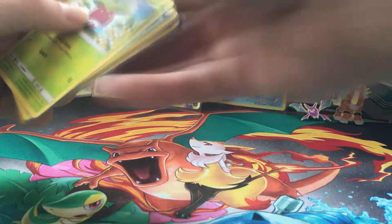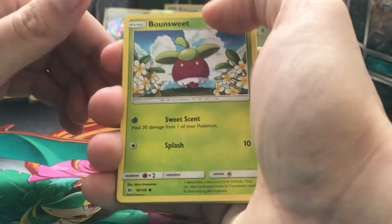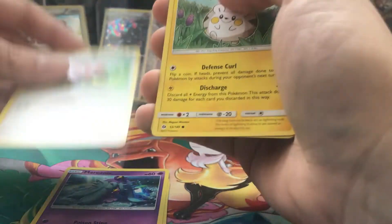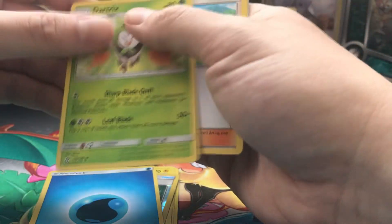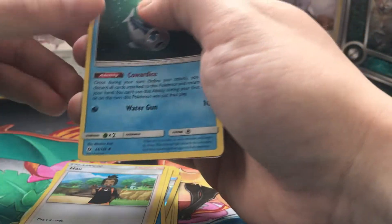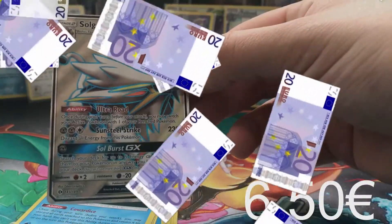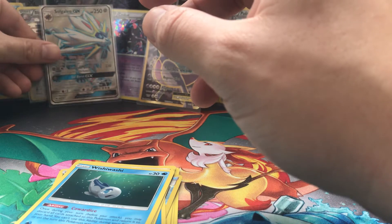We only have two Sun and Moon packs left to open. Let's go straight into it. From the first pack we get Bounsweet, Dewpider, Mareanie, Stufful, Togedemaru, Potion, Water Energy, Drampa, Hau, Wishiwashi, and a Full Art Solgaleo GX — let's put it in the sleeve right away.